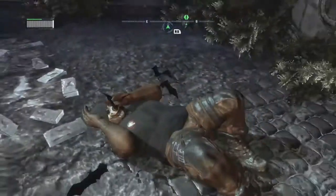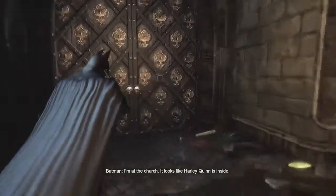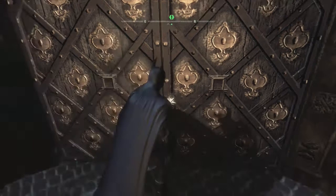I think the next area is going to be a room full of armed guys too. We're just going to come in here. Harley Quinn is inside. That dreadful woman is no doubt setting a trap for you. Yeah, Harley Quinn's in here. Don't worry, Alfred. Quinn never was too smart. I'll be okay.